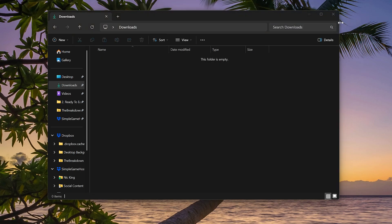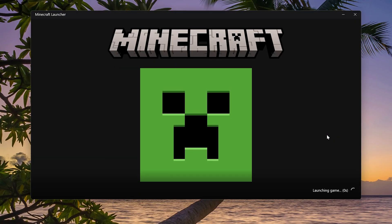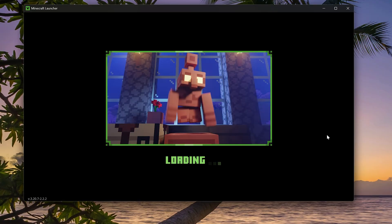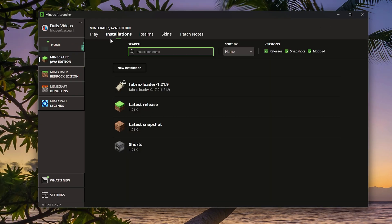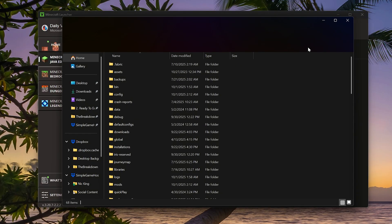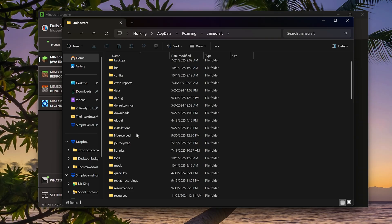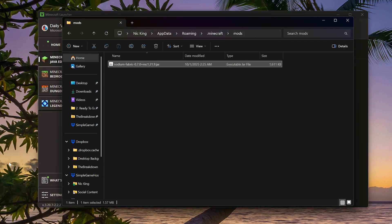We do need Sodium, though. I'm going to move it to the Desktop for ease of use, and let's open up the Minecraft Launcher. In the Minecraft Launcher, all we've got to do is go to the Installations tab right up here at the top. Click on that, and then we have this Fabric Loader installation. Hover over it and click the folder icon. That'll open up your Minecraft folder, where you'll have a Mods folder. If you don't have one, just make a new one — name it Mods. Then move Sodium from your desktop into your Mods folder, and it's installed.